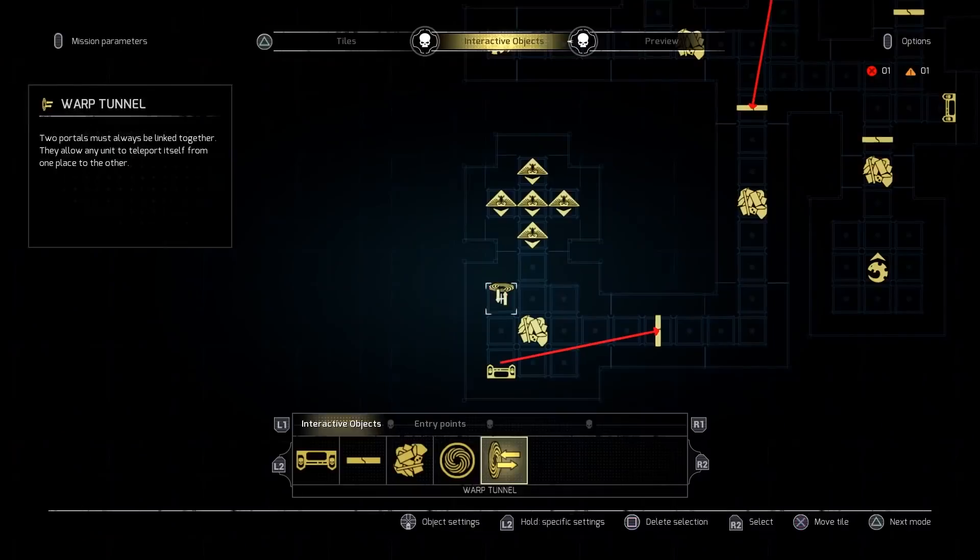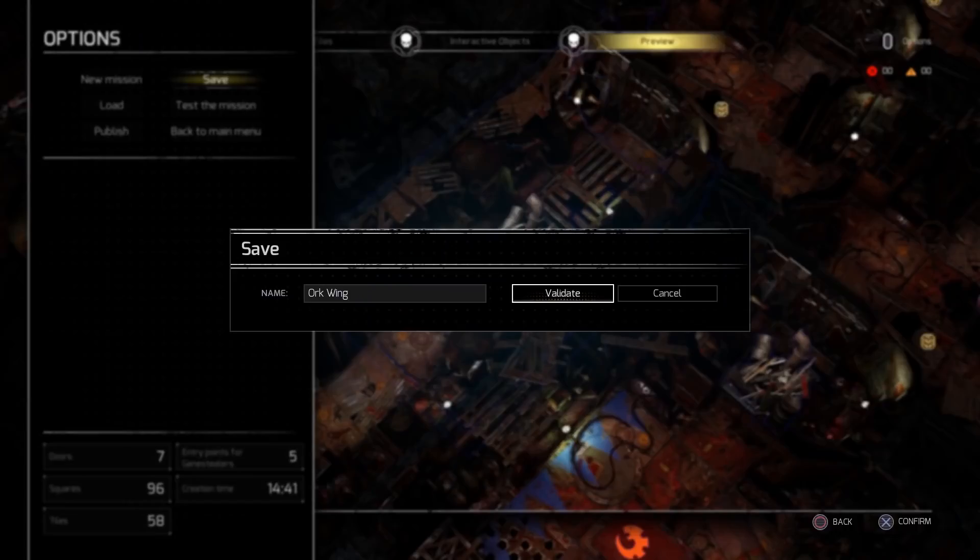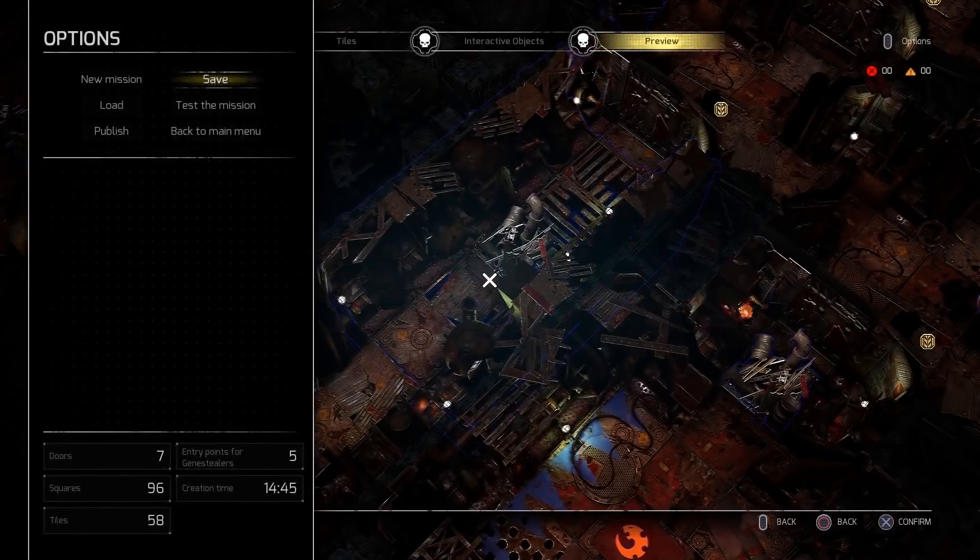Testing can begin from inside the map editor and it's quick to jump back and forth for minor tweaks. Once your creation is perfected, you can share it online with the full player base.